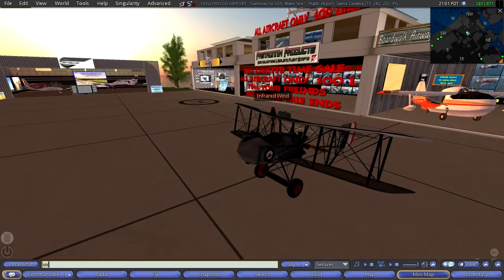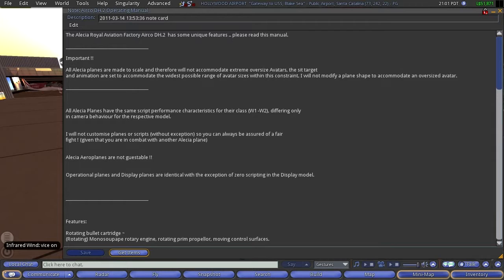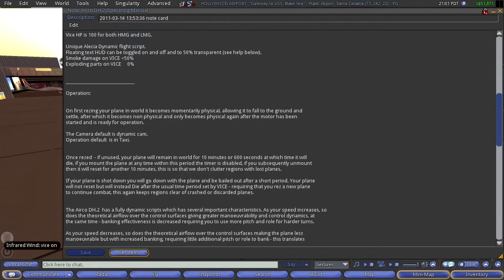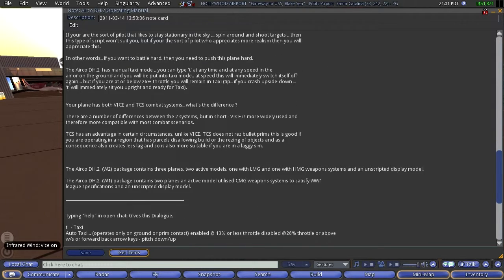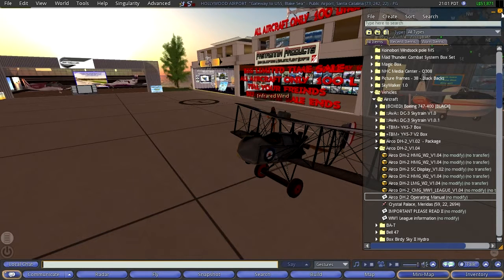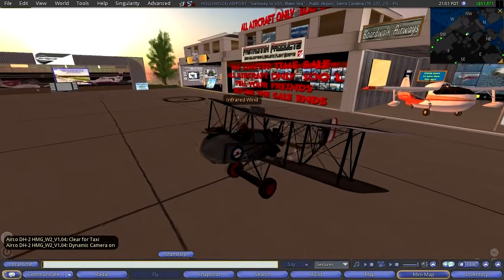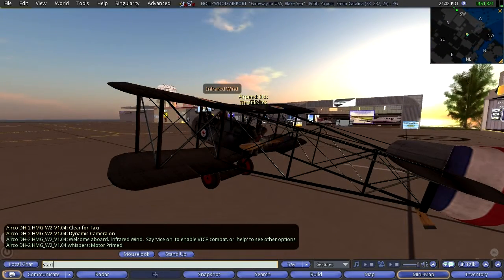So I'm going to turn on the machine gun, but I forget how to even operate it. Let's take a quick look here. I can see options like: Rest, Device mode, Taxi — T's for taxi, that's good. Left, right, throttle. Left mouse button — that's what it says, we'll see. All right, so the first thing to do is we're going to jump into the craft, and next we're going to start it up by typing 'start'.